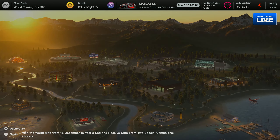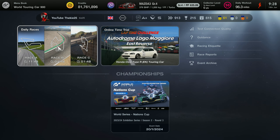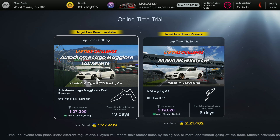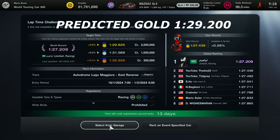Let's get into this and show you how to take part in this event. Starting off, you're simply going to go into Sport Mode in the top right-hand corner. From there you'll be greeted with the online time trial section — click on that and you'll have two separate time trials to enter. We currently already have a guide for the Nurburgring GP on the channel, but we're going into the Honda Civic at Lago.